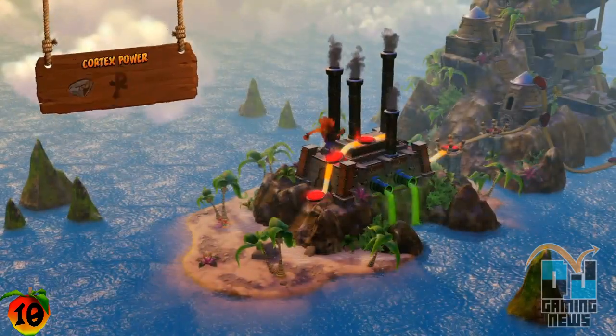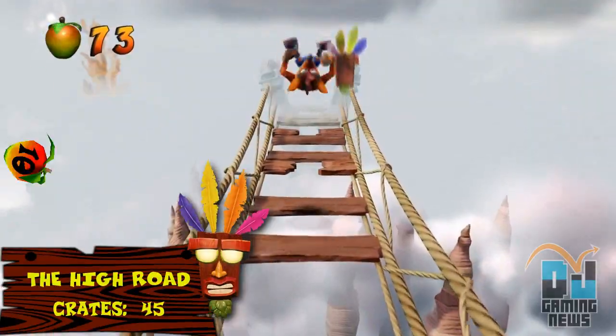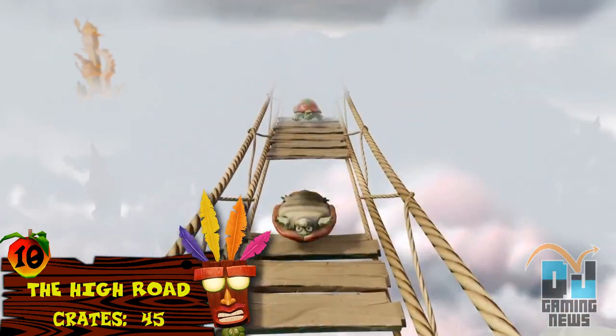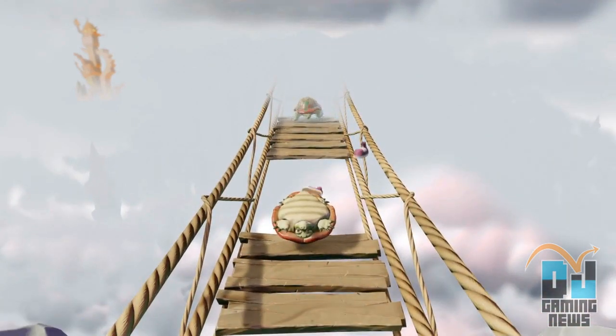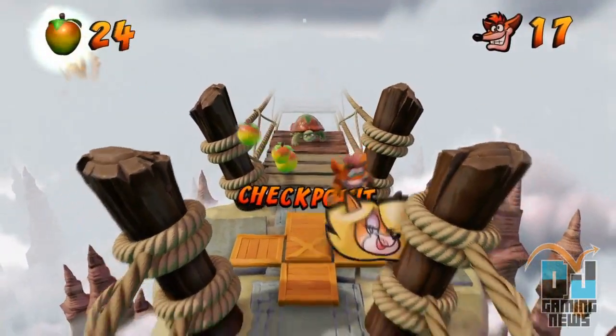Kicking the list off is a level that has caused many a YouTuber much grief. The High Road requires the player's platforming timing to be insanely accurate, and some slippery jumps on turtles make things nearly unfair. Smashing all the boxes for that gem adds another layer of challenge to the level, naturally.